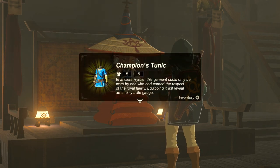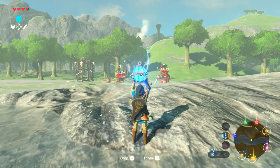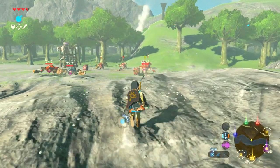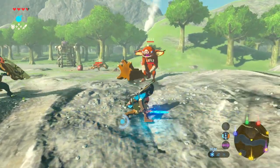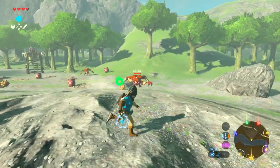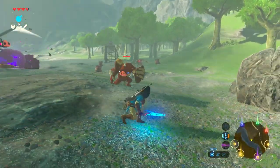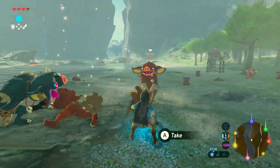As well as looking very, very good, the Champion's Tunic has some great features. When you're wearing it, you can see the enemy's life gauge and their remaining health. The Champion's Tunic also has the highest potential defense of any armor in the game, with a max defense of up to 32. However, it cannot be dyed and it cannot be sold.